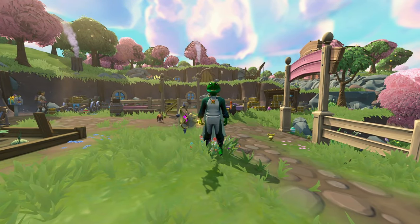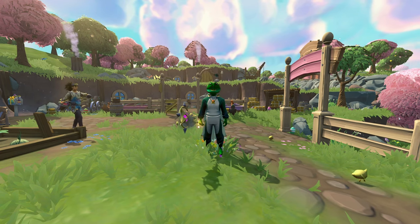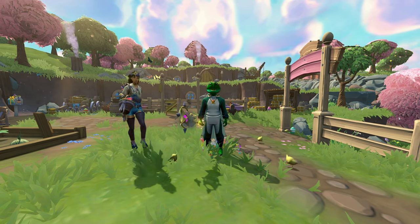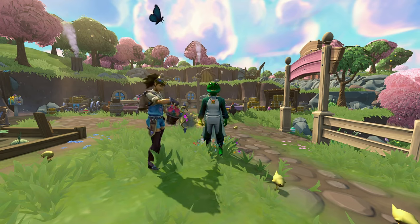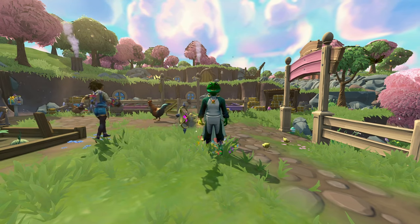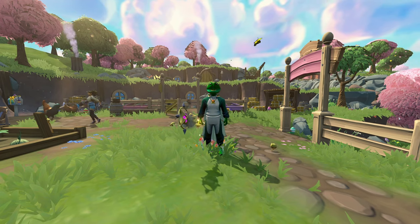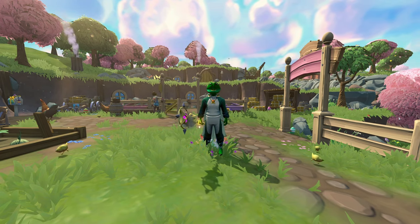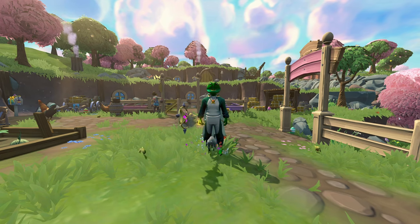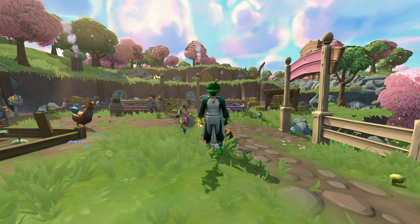What's going on guys, today I'm going to show you how to do a fully AFK glacor method. This isn't for the Arch Glacor boss, but for glacors the slayer monster — the monster you get from Ritual of the Mahjarrat. This is going to be a fully AFK method, it's not going to be the fastest kills per hour, but I think it's a pretty interesting video that will hopefully help some people get the Ultimate Slayer title.